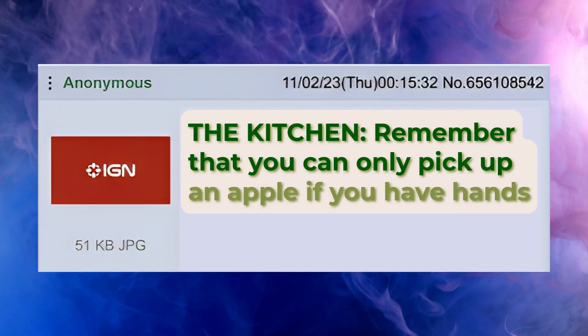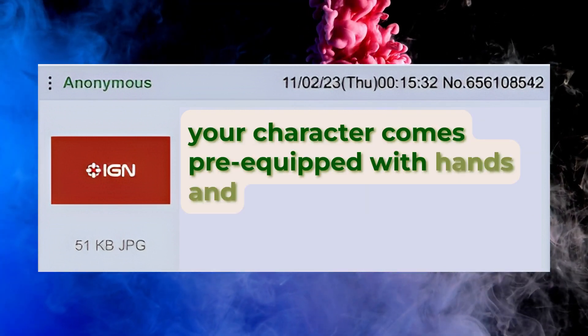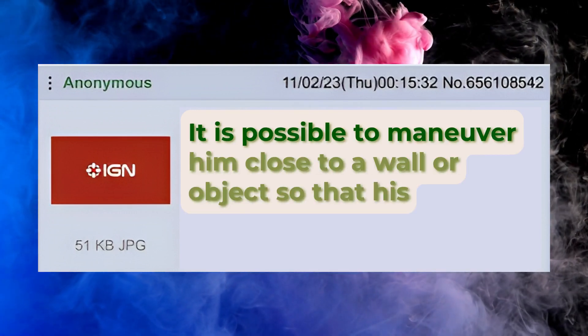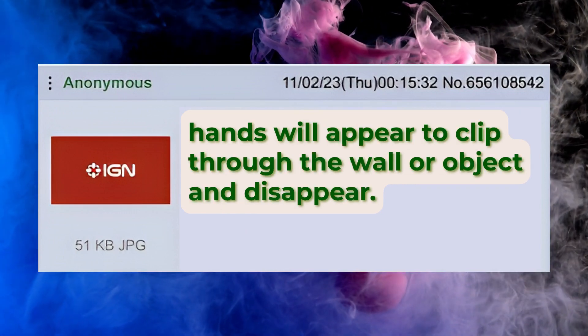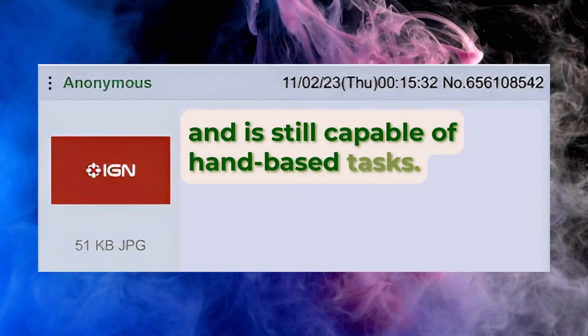Remember that you can only pick up an apple if you have hands. Fortunately, your character comes pre-equipped with hands and cannot lose them during the course of the game. It is possible to maneuver him close to a wall or object so that his hands will appear to clip through the wall or object and disappear. If this happens, don't worry — he still has his hands and is still capable of hand-based tasks.